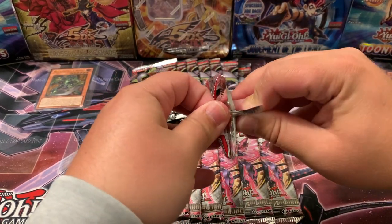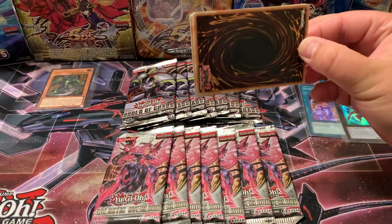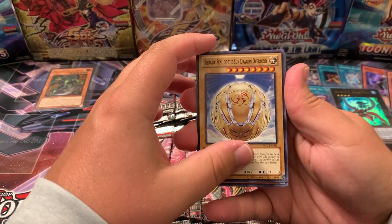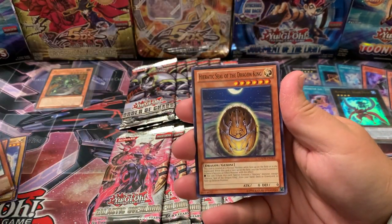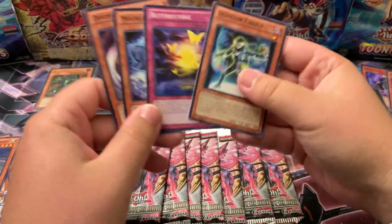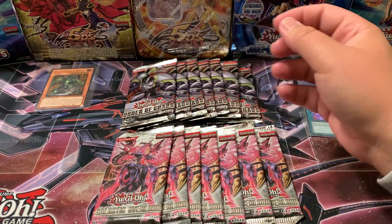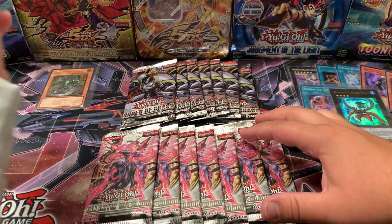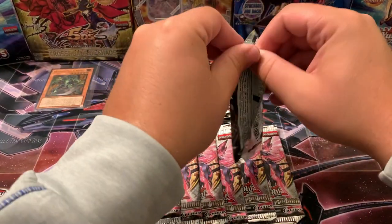We're at 16 minutes, going to try to speed this up a bit. Heractic Seal of the Senate Dragon Overlord, Zector Ladybug, Nimble Manta, another Heractic Seal of Dragon King, Hammer Shark, Zector Firefly — nothing great with those two. Couple of letdown packs from Galactic Overlord. We got seven packs left; going to go two-two then finish with one of each.